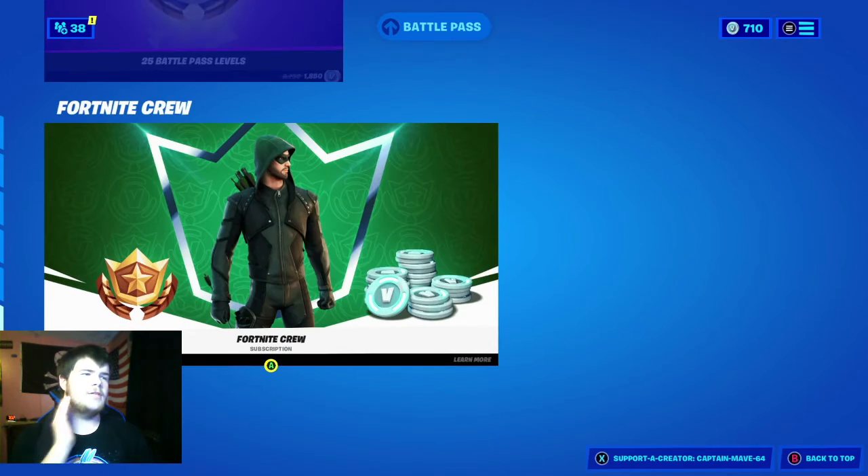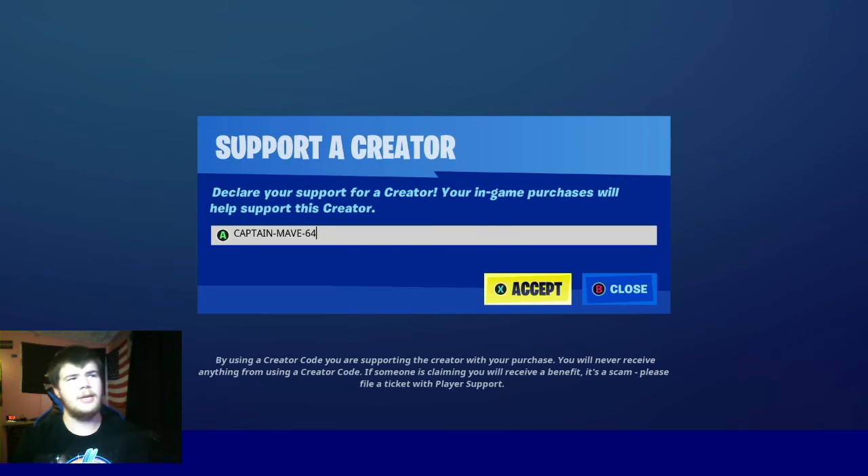All the football skins are here — the Peleros, Air Punch, Fancy Footwork, Kickoff, Red Cord, and Air Horn is still here. Pick that up for 25 Battle Pass levels. The Fortnite Crew should be changing in three days, so we got three days until the next one. Use code Katamina64 in the Fortnite item shop. That was today's video, I'll see you guys in the next one — goodbye!